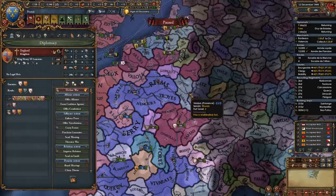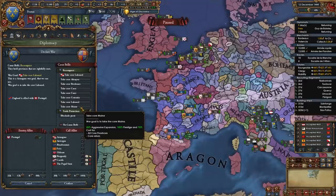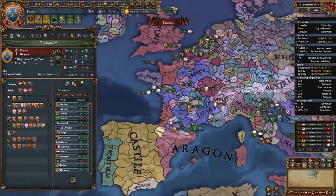You can feed Burgundy provinces like Calais versus England, or provinces versus Provence and Savoy — feed them as much as you want and keep them occupied. Also set your rivals: mainly England, and whoever else, maybe Austria and Denmark. It's time to declare.